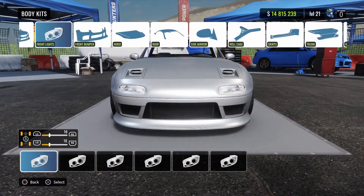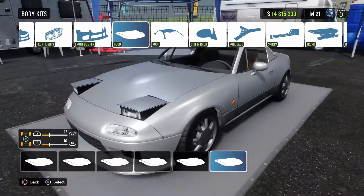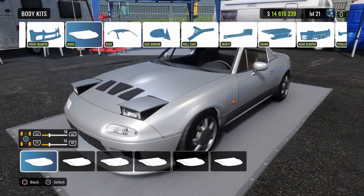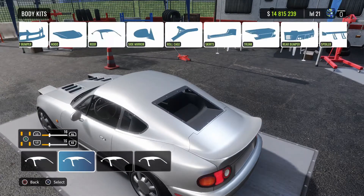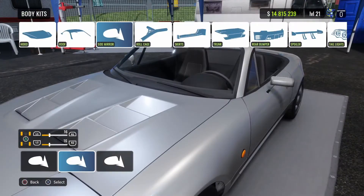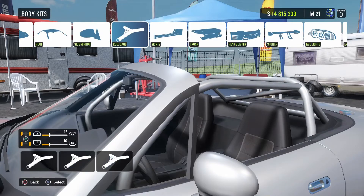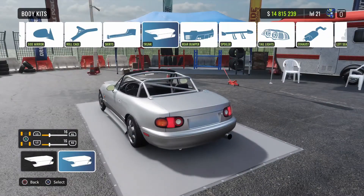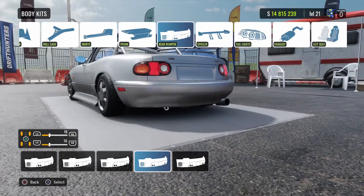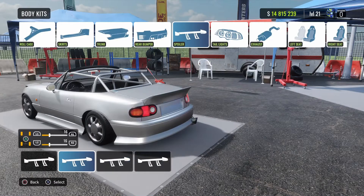Go back to the lights, actually — let's leave it. Go with that hood, roof. Get rid of the roof, let's do it. I haven't made a convertible in this game yet. Roll cage — do that. Skirt. Trunk — we'll leave that. Rear bumper — here we go, that one. Spoiler — leave the spoiler.